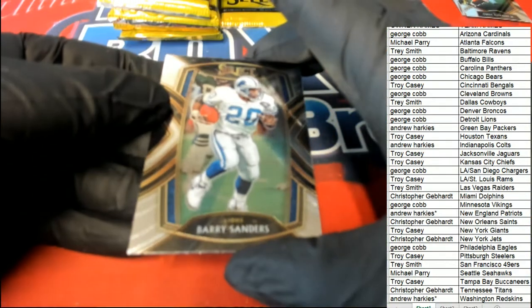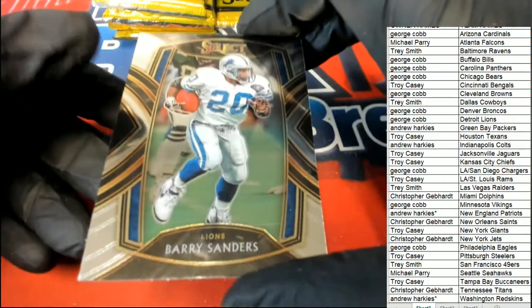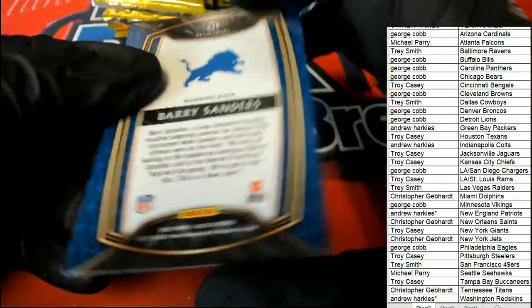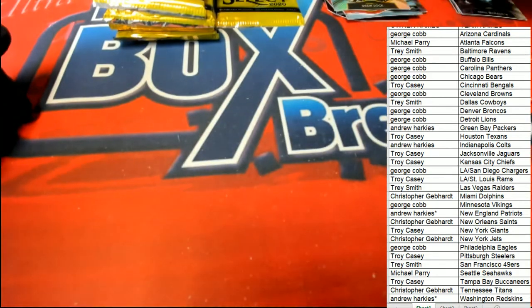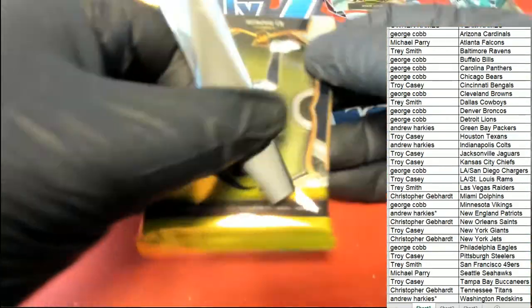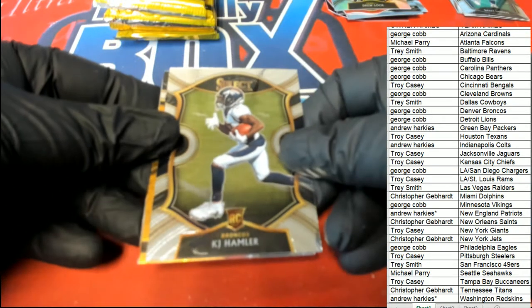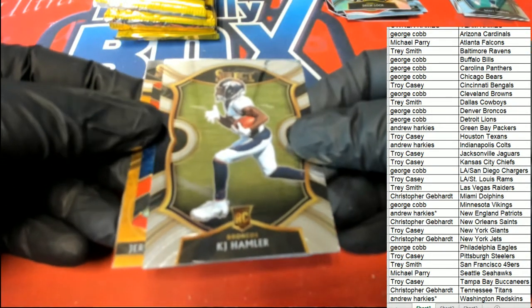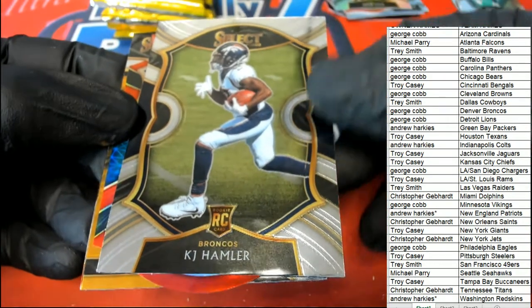Barry Sanders comes out, and this Barry Sanders is a club level. I think we're due for a big Tua — who's got the Dolphins? That's Christopher G. Good luck, Christopher G. and everybody in the break. Let's find a one of one, let's hit something really rare.